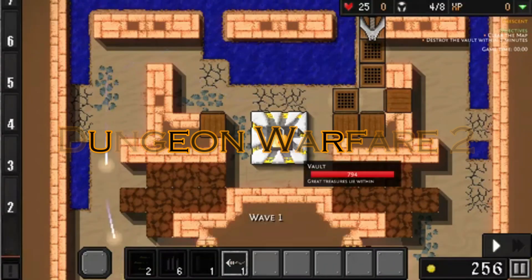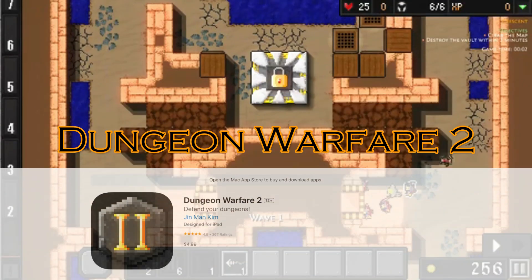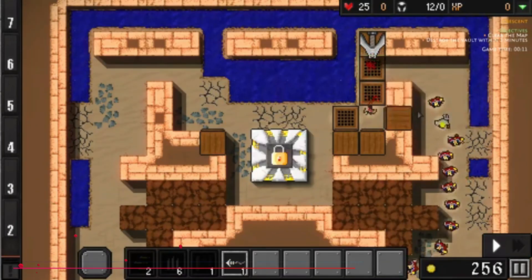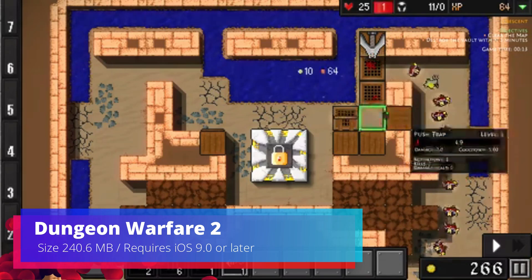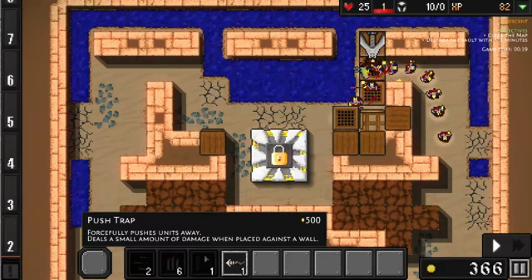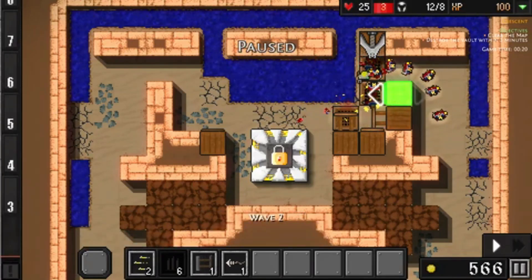Number 9: Dungeon Warfare 2. Ever wanted to be the ultimate dungeon master? Dungeon Warfare 2 lets you do just that. Build traps, unleash monsters, and craft the perfect labyrinth to crush any adventurer who dares enter. It's tower defense with a strategic twist, and perfect for outsmarting your online rivals.